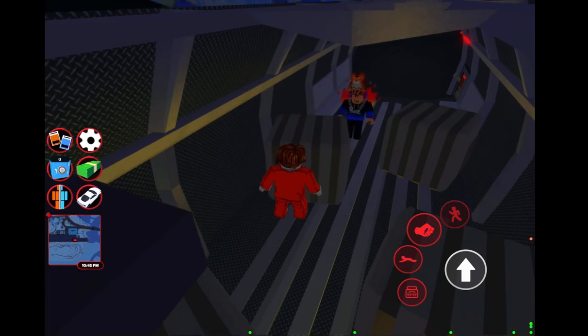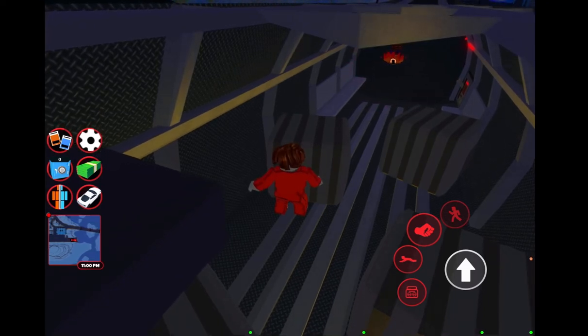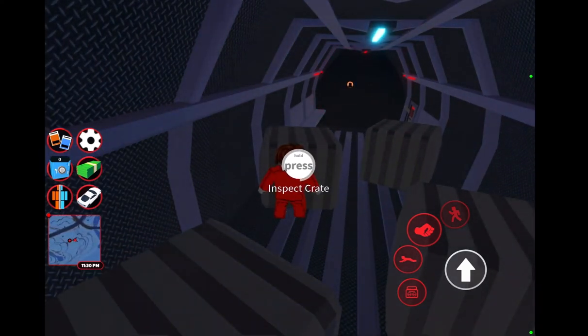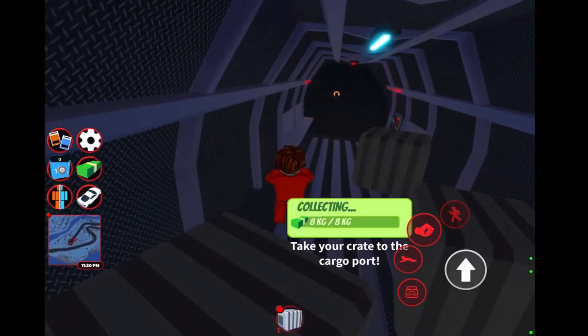Once you get in it, you want to stand behind the cargo crate and wait. Now people cannot rob the same cargo crate. What you want to do is you want to inspect it — hold down here or whatever. Just keep inspecting it. Once you've got it, you've got a chance to either get a key card.